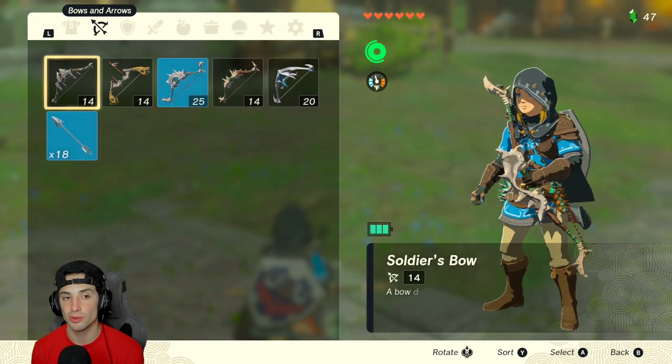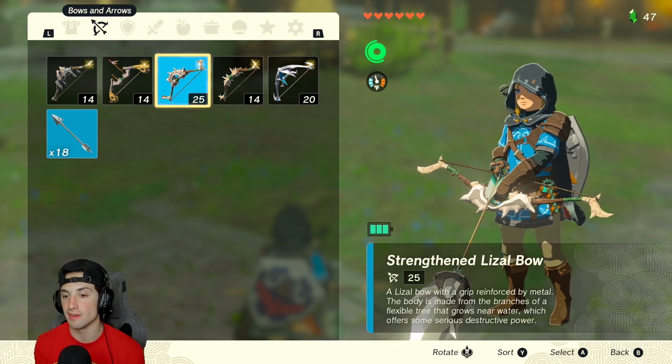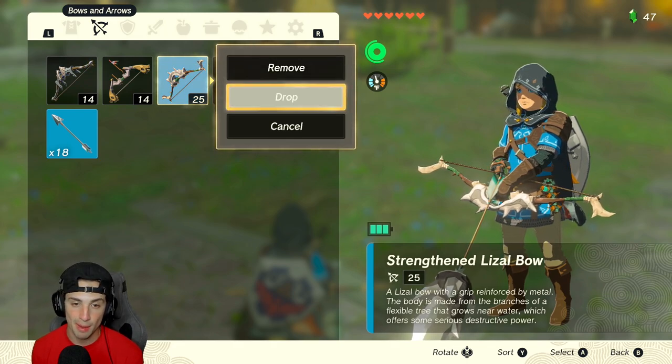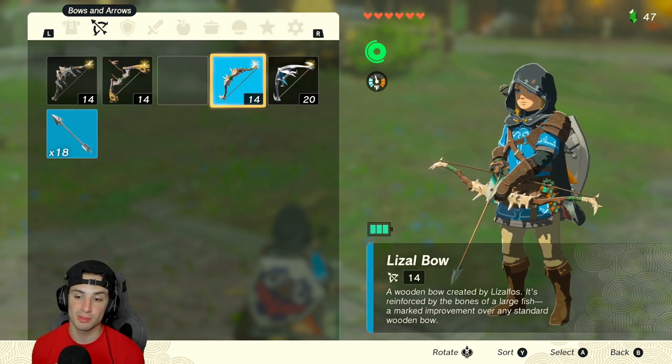From here, hit the plus button, go into your inventory, go over to your bows, and drop the one that you were holding. As you can see, it has a diamond at the end because that's the bow I just fused the diamond onto. Drop it and equip a brand new bow — the new bow does not have a diamond on it.